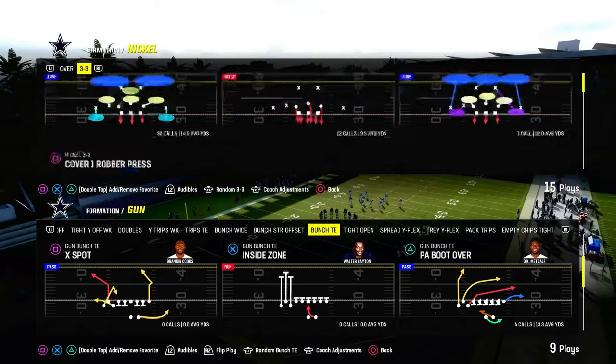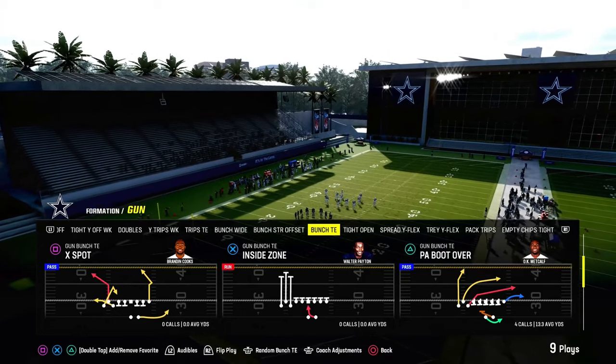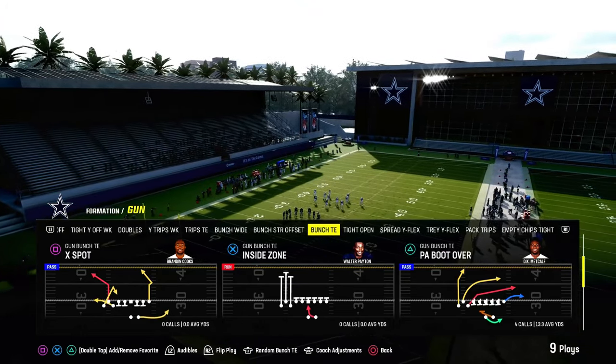Today's video I'm going to show you one of the best ways to attack zone coverage in Madden 24. We're taking a look at the play X Spot Out of the Gun Bunch Tied In formation in the Green Bay Packers offensive playbook.